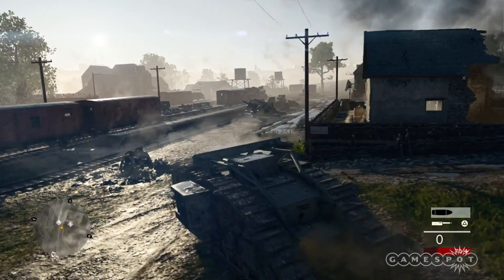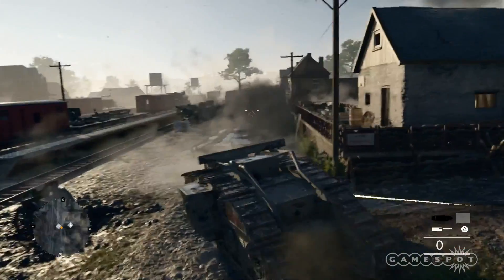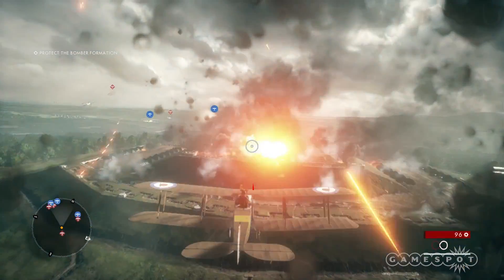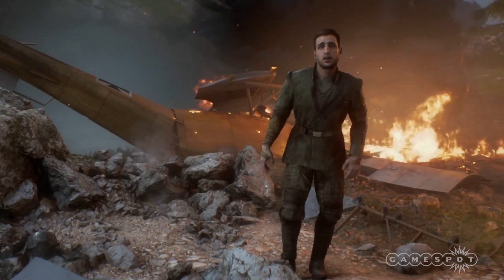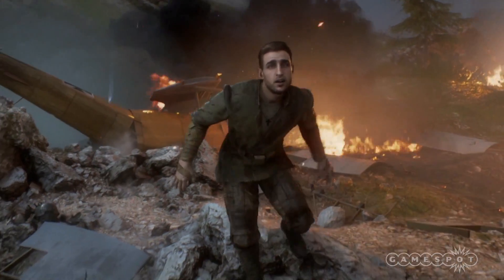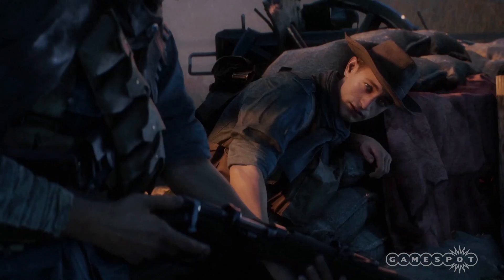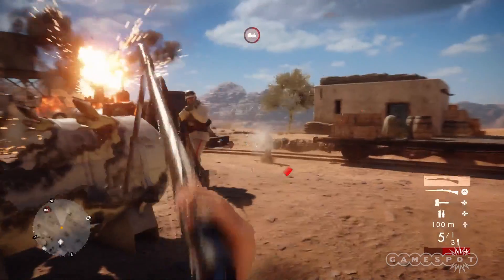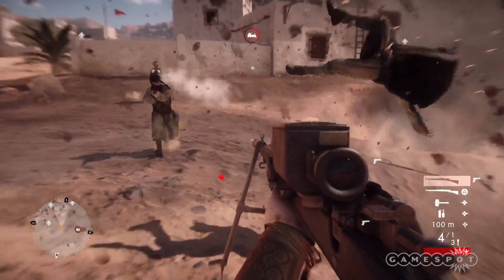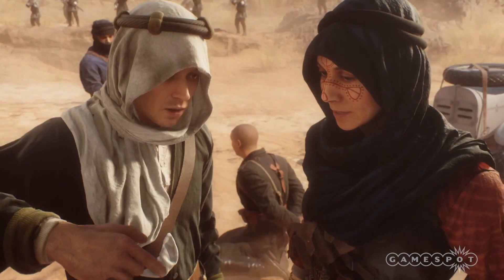Through Mud and Blood is also set in France, but you'll take on the role of a British tank driver. Friends in High Places has you starring as a Royal Flying Corps fighter pilot. Avanti Savoia takes place in Italy and highlights the plight of a mournful survivor. The Runner features an Anzac runner on the Gallipoli Peninsula. And finally, Nothing is Written puts you in the boots of a Bedouin warrior in Mesopotamia under the command of Lawrence of Arabia.